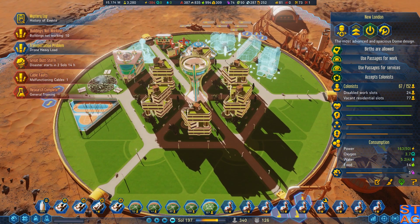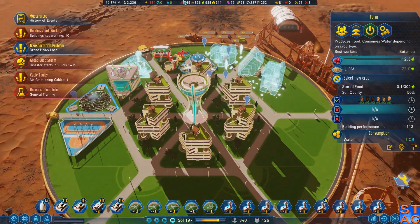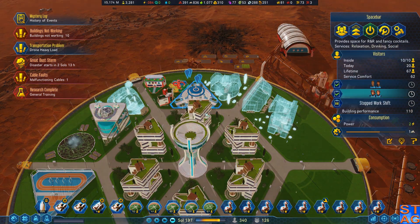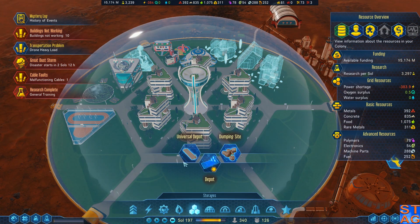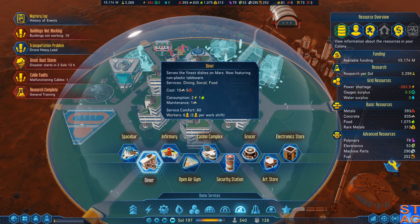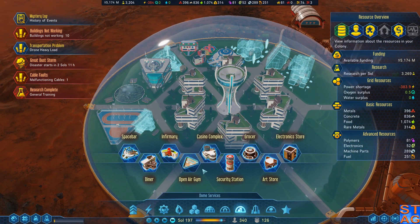Research complete — got general training, that's gonna help us out a little bit more. I've also got a bunch of botanists in here; they're gonna get the food up really quick. Do I have a diner in here? I don't have a diner. I have a space bar, but no diner and no grocer, so let's actually get those going too.